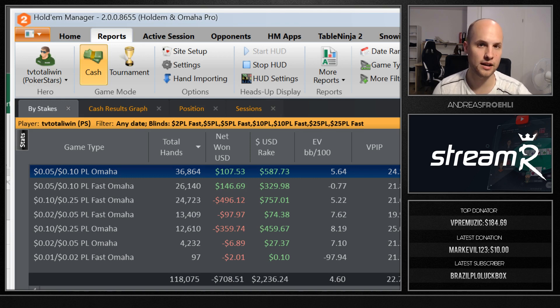You could certainly go up to 10 big blinds per hundred, but you should probably not play microstakes if you're at 10 — you should play higher. It's not smart to have a 10 BB/100 win rate at microstakes because it probably means you just need to work a little on your game and move up to higher stakes if you can afford it.